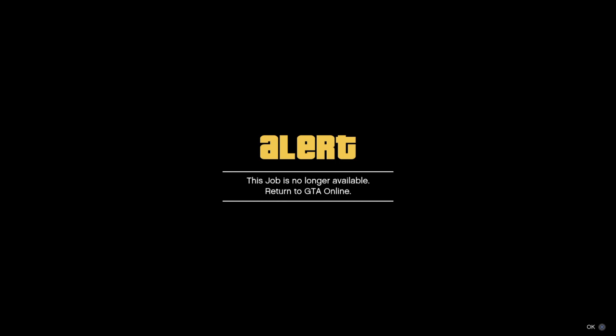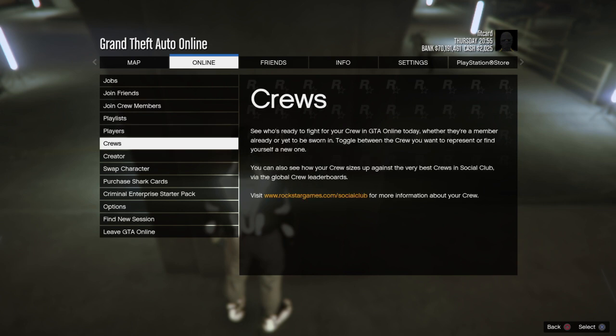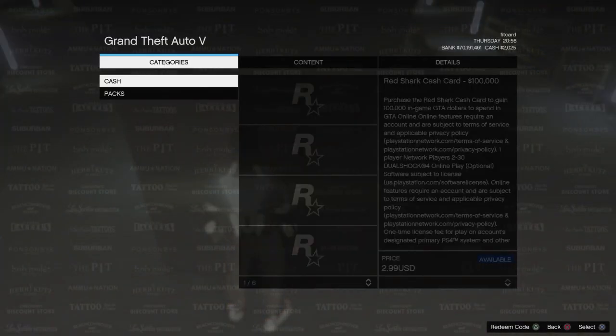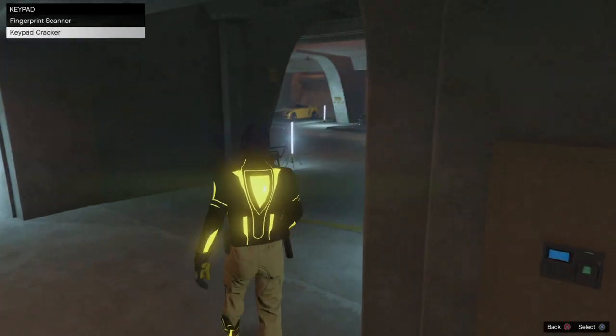At this point you want to press the right arrow about four times — one, two, three, four — then wait five seconds: one, two, three, four, five. Press X. Then you want to go press Options, go to Online, go to Purchase Shark Cards, and then back out of there. You're now able to walk with the hacking device.